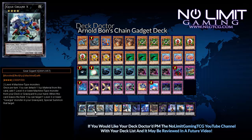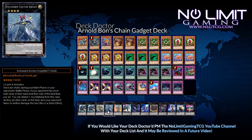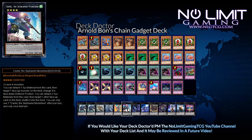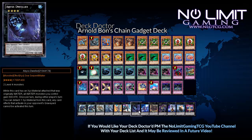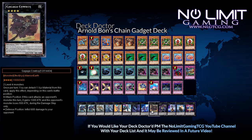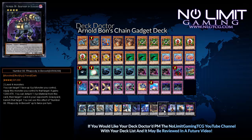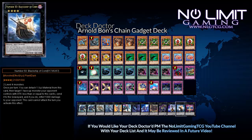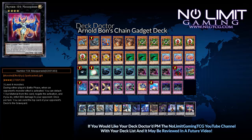For the extra deck we have two Gear Gargant X, one King of the Feral Imps, one Evilswarm Exciton Knight, one Lavalval Chain, one Castel the Skyblaster Musketeer, one Abyss Dweller, one Number 101 Silent Honor ARK, one Gagaga Cowboy, one Number 80 Rhapsody in Berserk, one Number 103 Ragna Zero, one Number 50 Black Ship of Corn, and one Number 104 Masquerade.